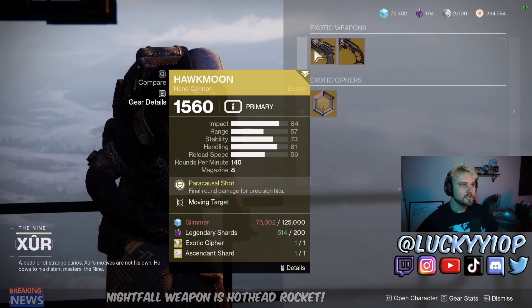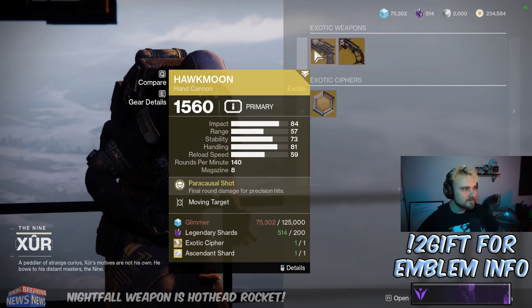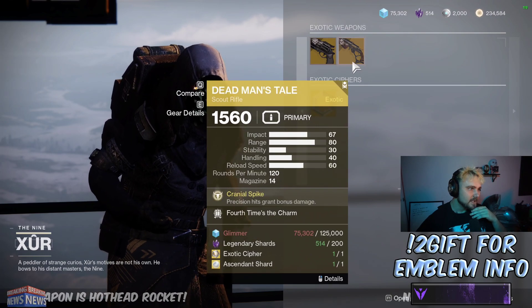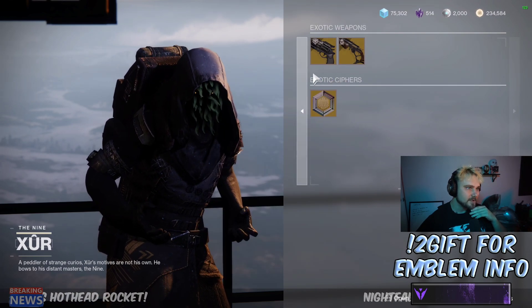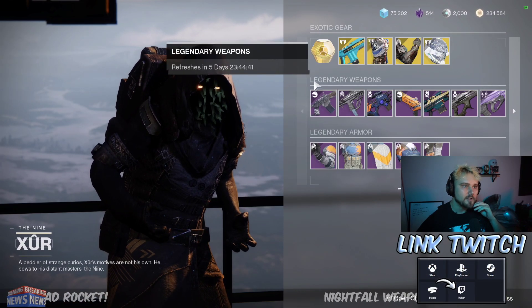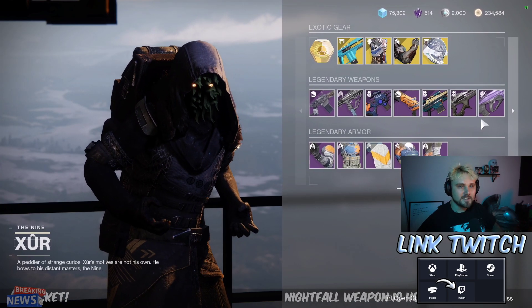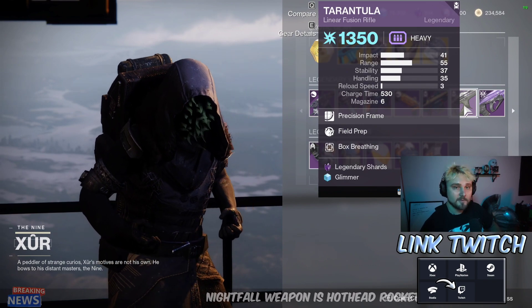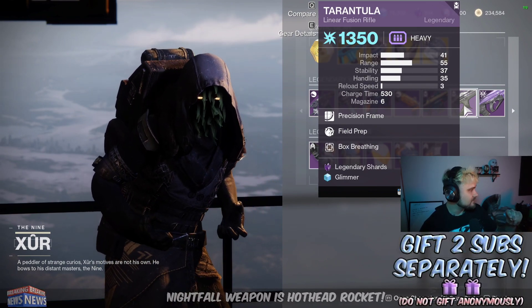We've got the Hawkmoon with Moving Target — not a half bad perk but definitely not the best in my opinion; Rangefinder is the one I'd go for. And then Dead Man's Tale with Fourth Times the Charm — definitely not necessary, we're looking for Vorpal. So that's a wrap on your Xur PSA — get out there, grab that bugged Stars and Shadow and that god roll Tarantula. Make sure to subscribe if you enjoyed, smash the like button, see you the next one!